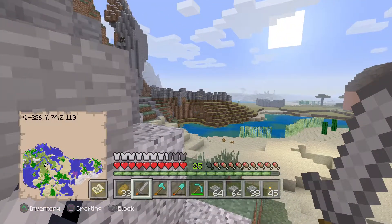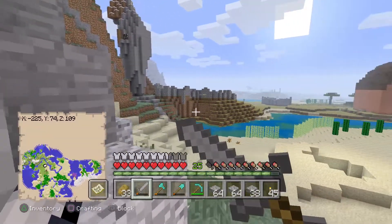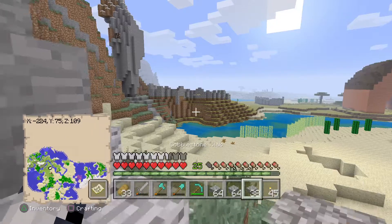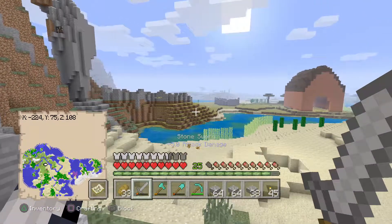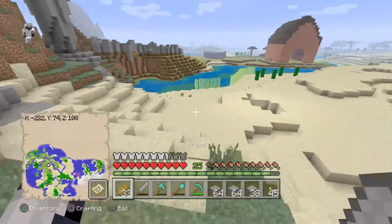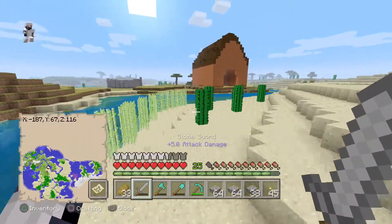That looks good there, just need to lower it like that going down. Maybe just a few random cobblestone slabs around and that'll look good. Then make one in the middle so there's one going off in the middle or something. Maybe a wee shed, or maybe a water plantation kind of thing.